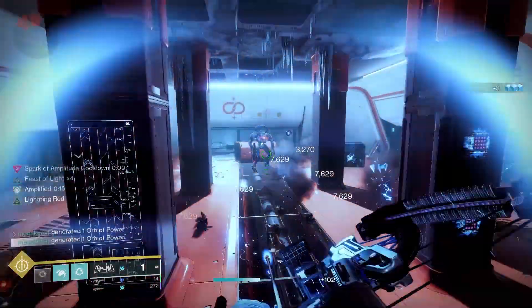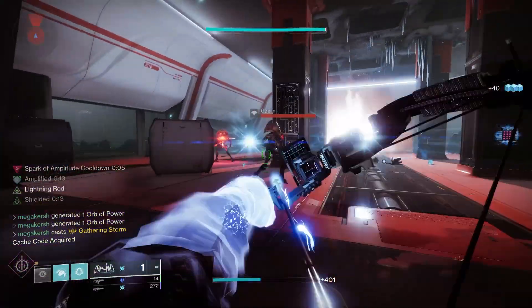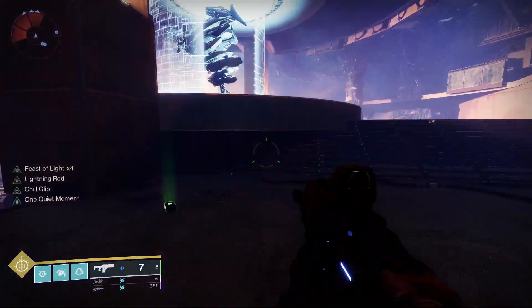Gathering Storm is a super added to Hunter's Arc 3.0 kit in Season of Plunder. This one is a DPS monster — with the right build you're going to be deleting bosses in no time at all.